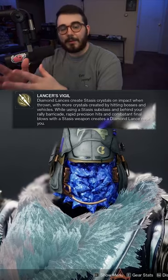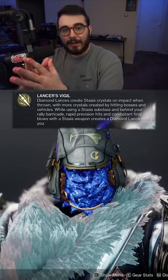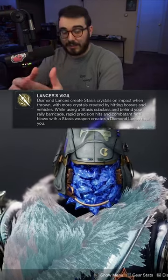The helmet perk pretty much allows the Diamond Lance to spawn a stasis crystal on impact when thrown, and it can also be created behind a Rally Barricade on rapid precision hits or kills.